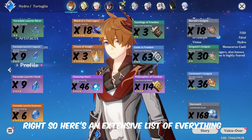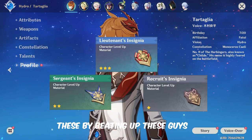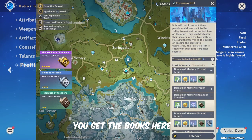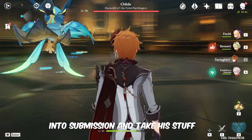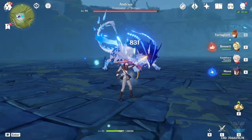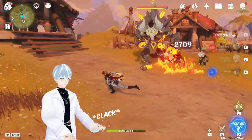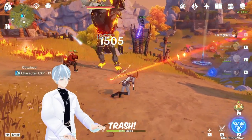Here's an extensive list of everything you need to fully upgrade Childe. You can find this here. These are obtained by beating up these guys, and this by defeating this. For the talents, you also need insignia to get the books here, and to get past all six talents you need to defeat this guy and take his stuff.